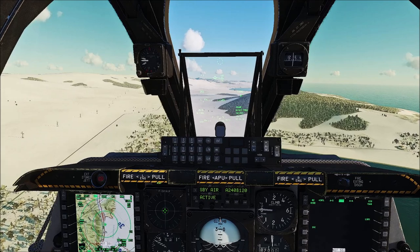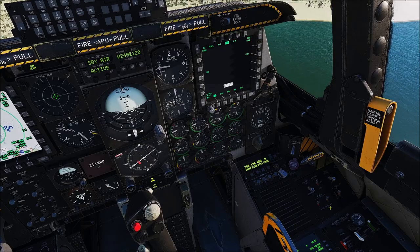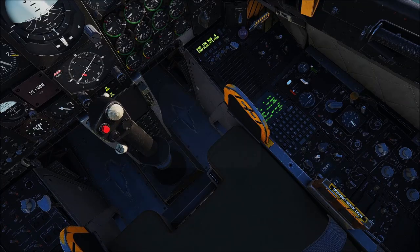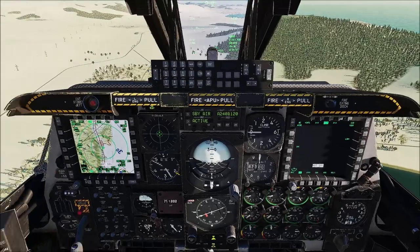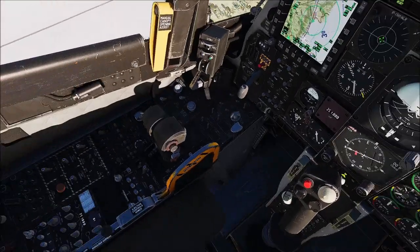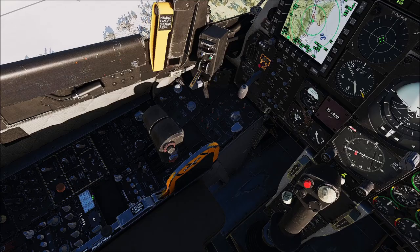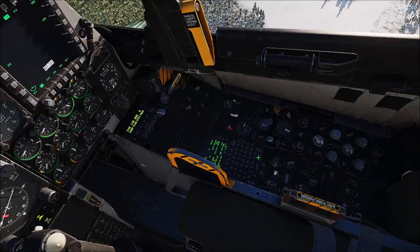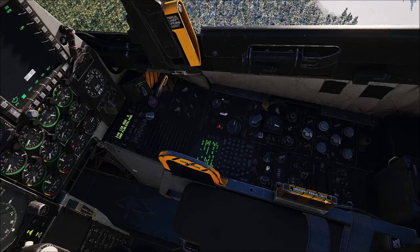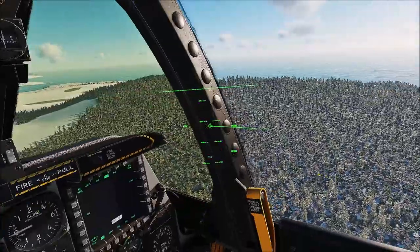Taking a look inside the cockpit, it looks pretty much the same. I do notice everything's a little bit crisper — I'm not sure if they did that intentionally or if it's because the old A-10 just had a cockpit overhaul anyway. What is different is they took out some panels, as you can notice — that one's gone, and the one below the stick is gone. They've also added some panels for us, and that controls our helmet-mounted display, which we'll get into later.